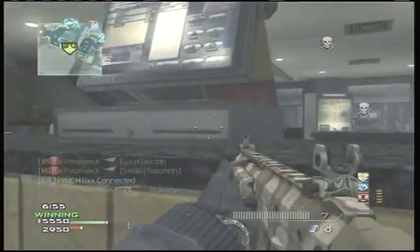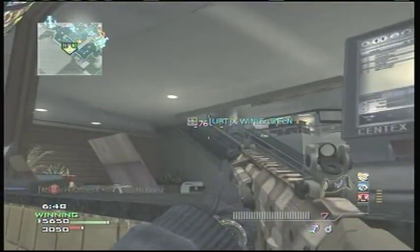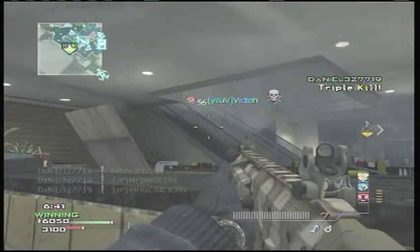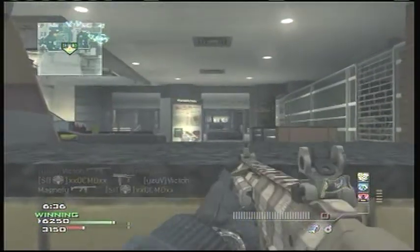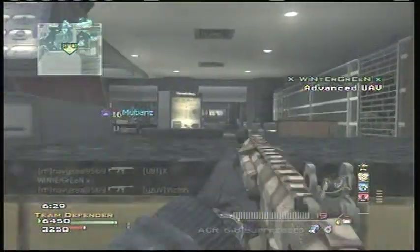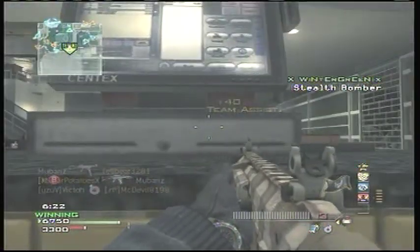You also want to listen to your teammates' callouts and look at your mini map. Based on your mini map you can see where the enemy teams are, where your teammates are, and knowing where your teammates are and where you're positioned will open up everything — especially the spawns. If you know where your teammates are and where you're positioned, you can pretty much guarantee that you'll know where the enemies are spawning.